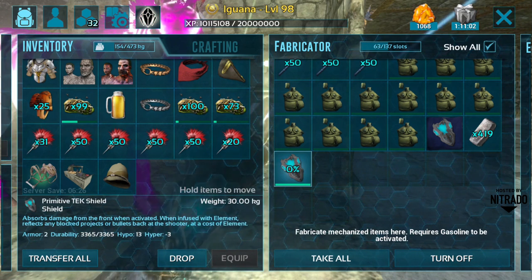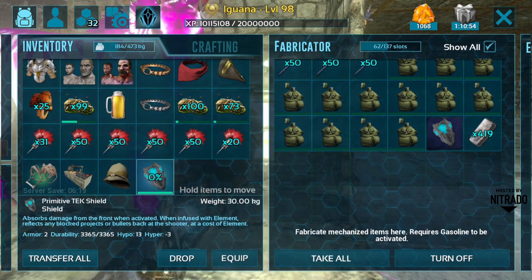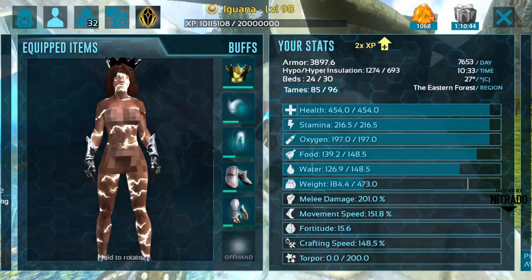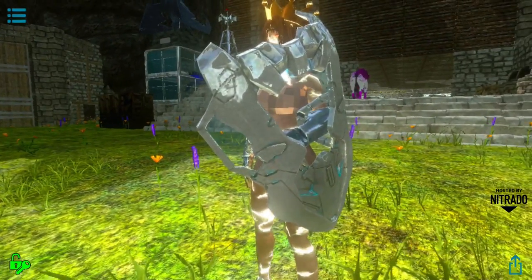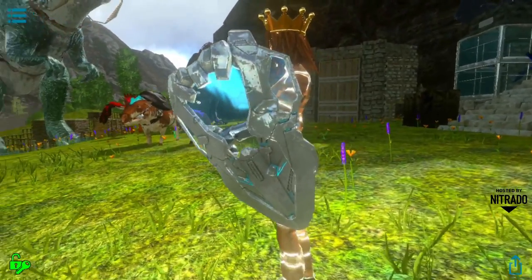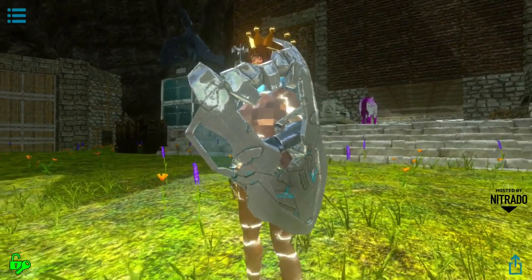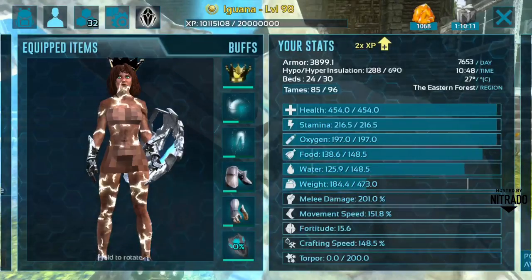Okay, so now we finally have our tech shield — armor 2, high durability, which is great. The problem is that we now have no element to run it, so all we'll be able to do right now is equip it and kind of see what it looks like. This is the tech shield — I think it looks pretty cool. The tech design is very futuristic, and I actually really love the detail on it. They did a really good job bringing it to mobile, considering mobile graphics can struggle with tech items.